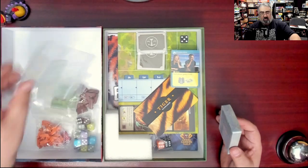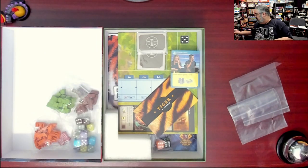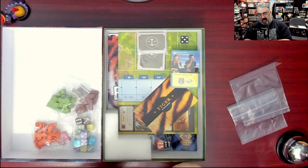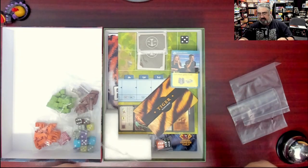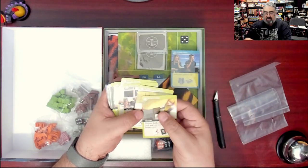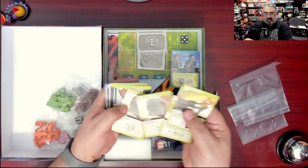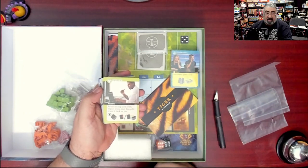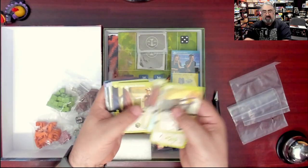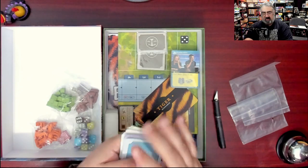There are some extra baggies in the box for organizing everything. Here we have some of the cards — I'm going to cut the shrink on this pack. I prefer to use a hobby knife rather than the quick release. There is a card aspect to this game where you put things in play to let you take more actions. The card design is nice, iconography is very clear, and I greatly appreciate the size of that font — I can read it easily, and that's saying a lot.